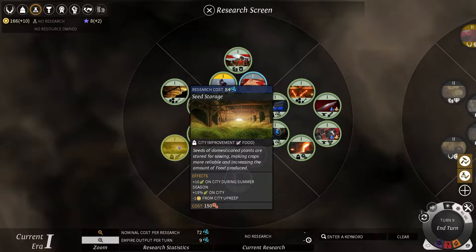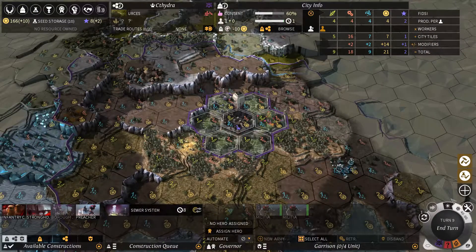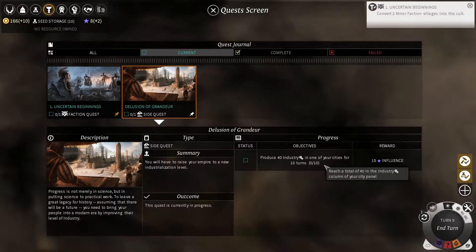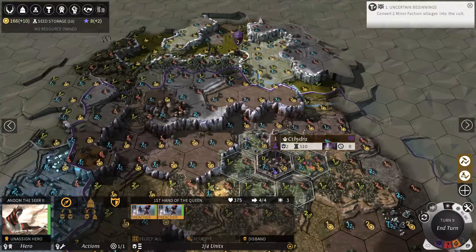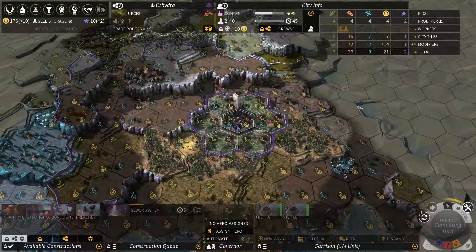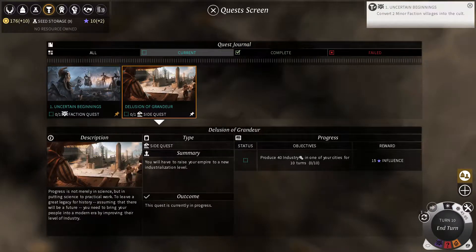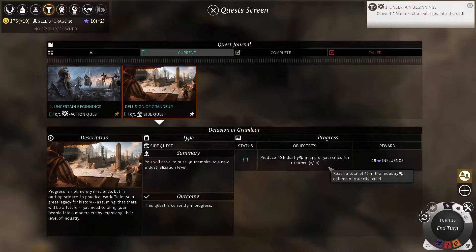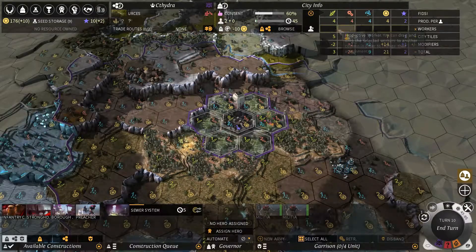Let's go back to the research queue. I think seed storage is pretty good — get more food going. Let me go back to this quest and make sure it's actually tracking. Zero of ten — I'm not sure if it even counted a turn. I'll move that guy to production just in case. Population has grown to two, so now I can allocate him elsewhere if I want to.